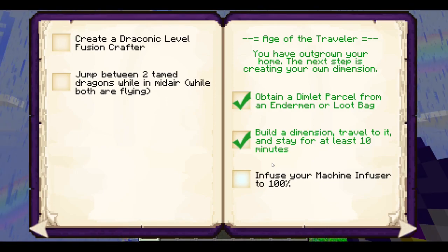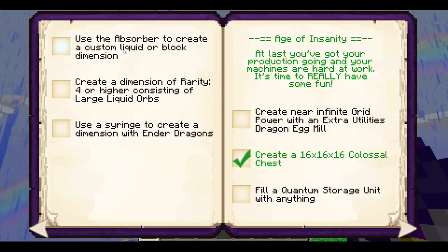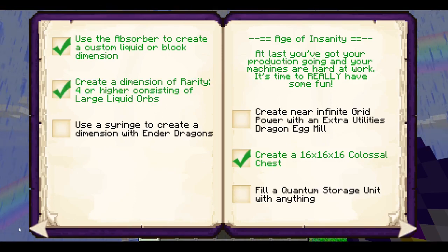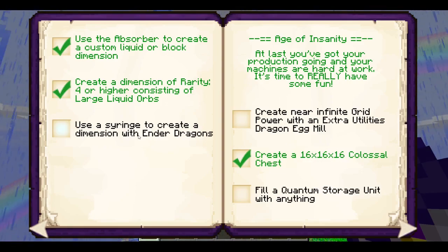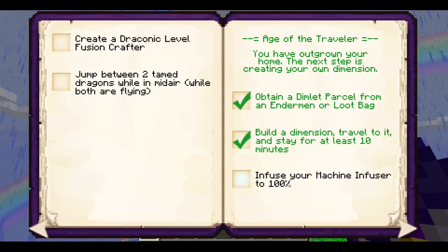Well, a dimension - I had to stay in the spear one for 10 minutes because it took forever just to use one machine to device just to copy the spears. We made a custom block dimension. Create a dimension of rarity 4 or higher - I saw the rarity, it was 5. Use a syringe to create a dimension with Ender Dragon - I can do that, just need to go back to the End to get it.